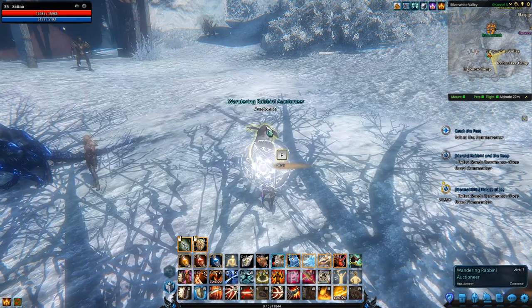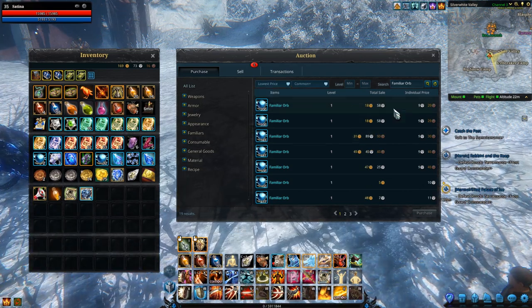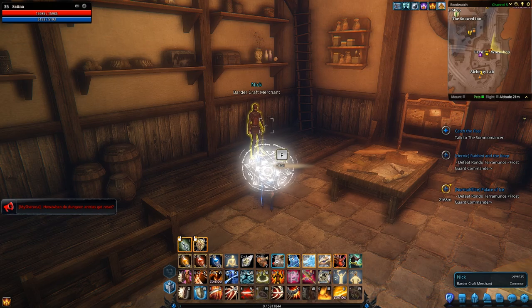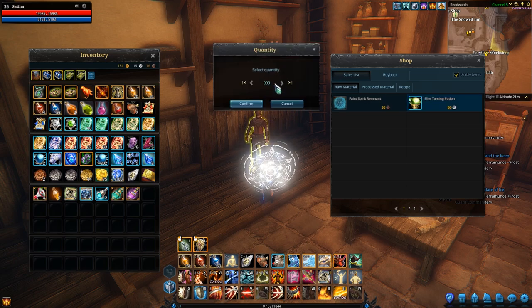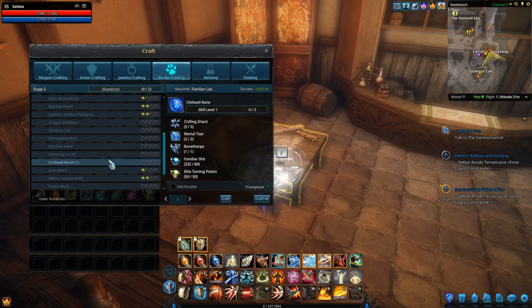I also need some Familiar Orbs — I'm running low — so let's grab some at nine silver each. I'll grab a stack of 200 since I use quite a bit of them. The only remaining thing I need are Elite Taming Potions. There's a trick: if you just right-click, you'll only buy one, but for our recipe we need 50. So instead of right-clicking 50 times, you can shift right-click and select the quantity. I'll just set it to 50 and confirm. Now I have everything I need to craft a Chill Wall Rune.